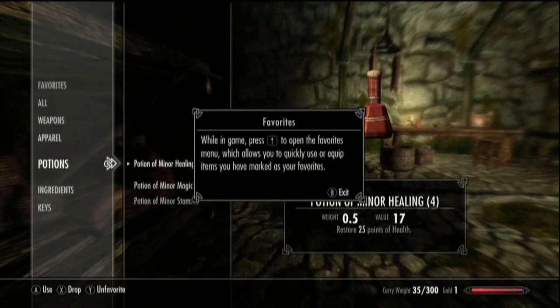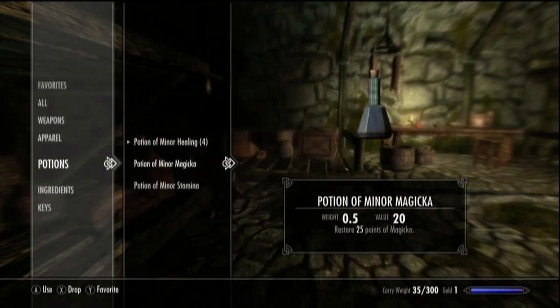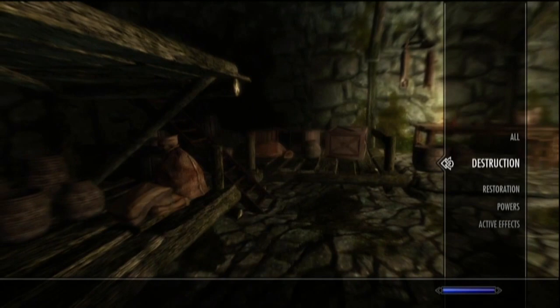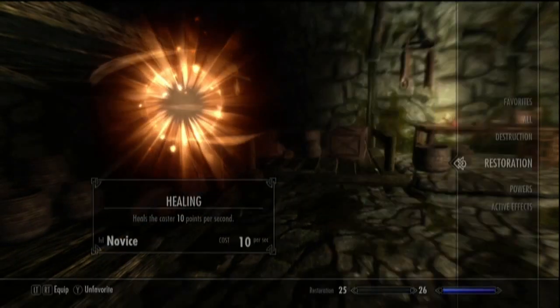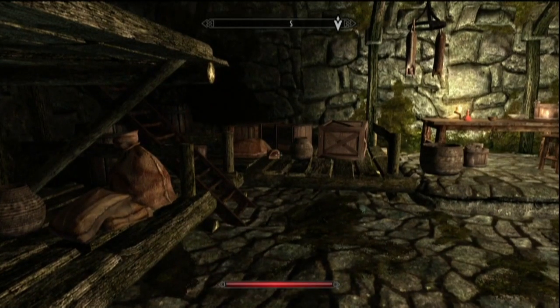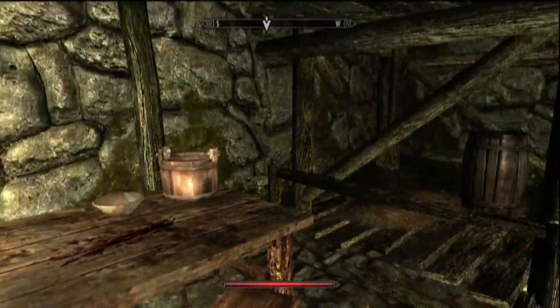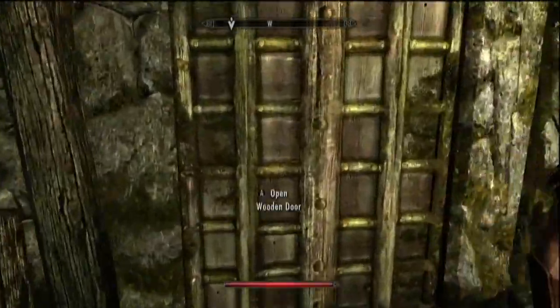Also worth noting: you should probably grab all the salt piles you can get, because they are rare cooking ingredients, and oddly there are some very useful recipes in this game. The most useful one is Elsweyr Fondue, which is basically a scaled-down version of High Elf Highborn.